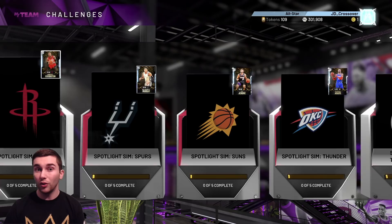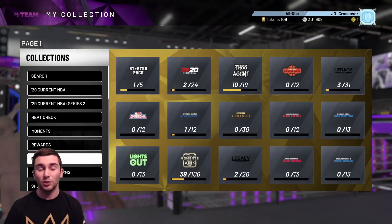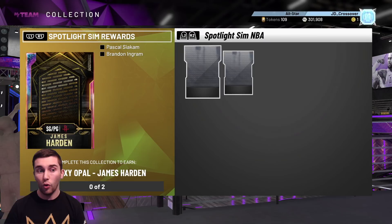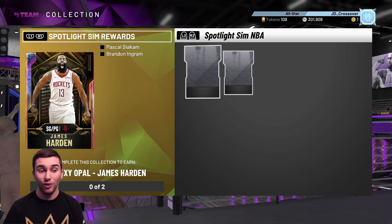When you complete all 30 sets — all 150 challenges — I'm going to say it's going to take you around 60 to 70 hours of playing. So by all means, don't think this is going to be easy. Don't think everyone's going to be running around with these pink diamonds or Galaxy Opal Harden. If someone has Galaxy Opal Harden, just know they have put in the absolute work and grinded hard. The early ones aren't full games, just a couple of minutes per quarter, but the final games on Hall of Fame are going to be long.